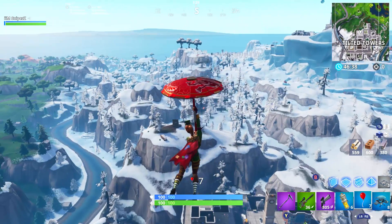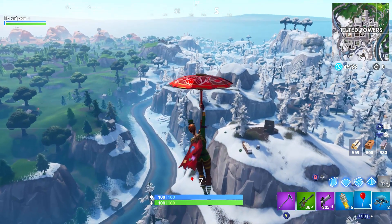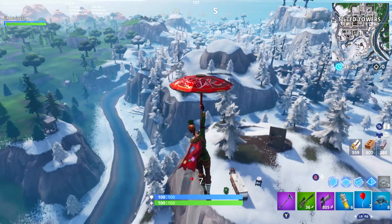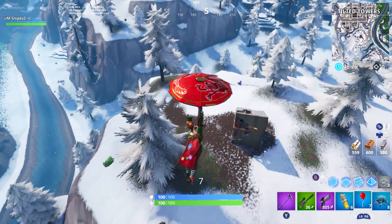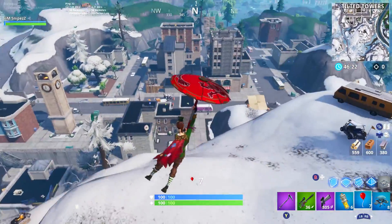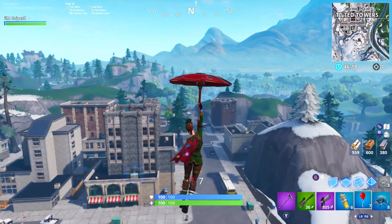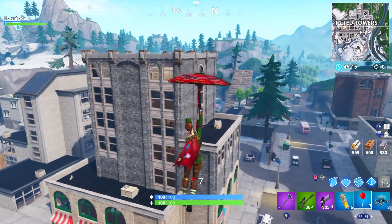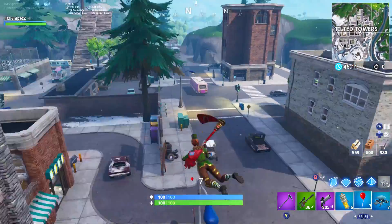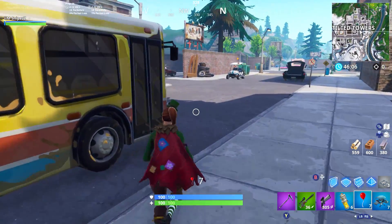We also have the new stink bombs, which are pretty much the same as before. That's it for the brand new scoped revolver gameplay. Let me know in the comments how you're going to use this - it does about 46 or 48 damage per hit, so against a 200 health target it will take five shots, which is unfortunate. I hope you guys enjoyed the video - please leave a like, comment, and subscribe for more Fortnite videos. Thank you so much for watching!